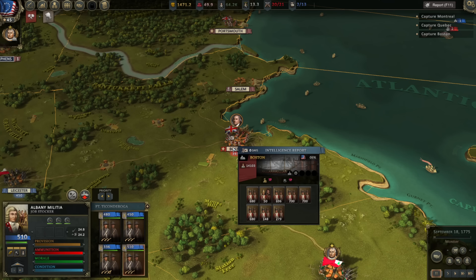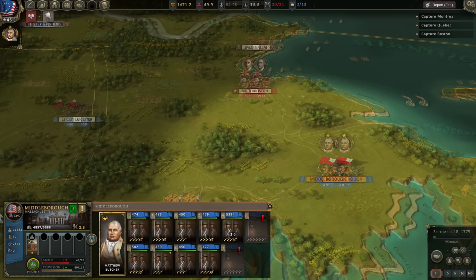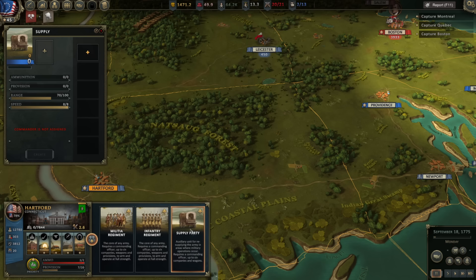Hello everybody, it's the Historical Gamer once again, and today we're returning to Ultimate General: American Revolution, a game currently in early access available through GameLabs' website. It's a real-time tactical and strategy war game set in the American Revolution. At the current state of the game, you can only play as the Americans in the 1775 campaign, which is what we're doing right now.